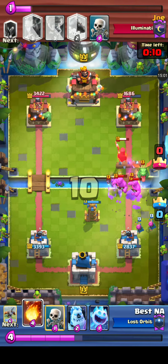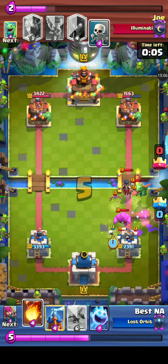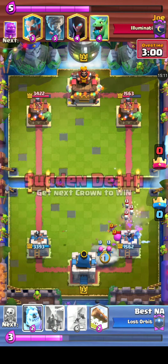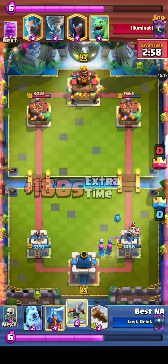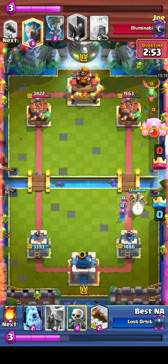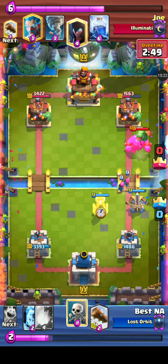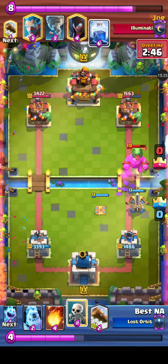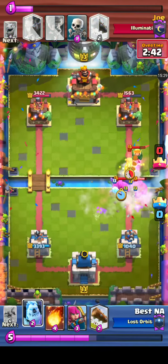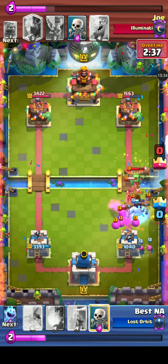That's gonna do a lot of damage — Best NA is going to feel real good about that. He does have to defend here. Thunder coming down — not gonna be too effective. But this attack with the Elixir Golem is going to do a lot of damage. The Expo will be dropped on the offense, but Best NA will not lock on as the Elixir Golem has been rotated to by Joe — effectively showing us the power of Thunder with Elixir Golem.